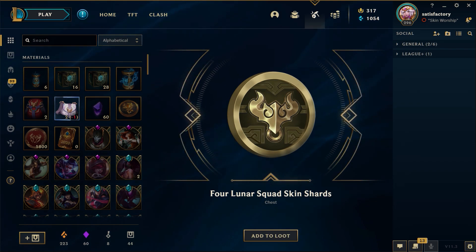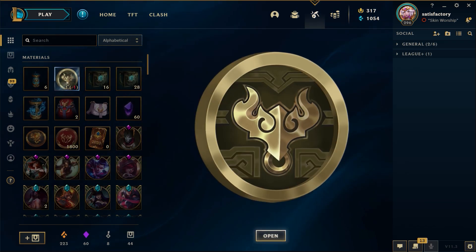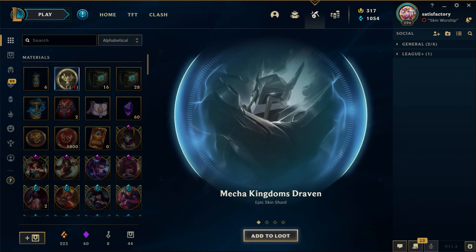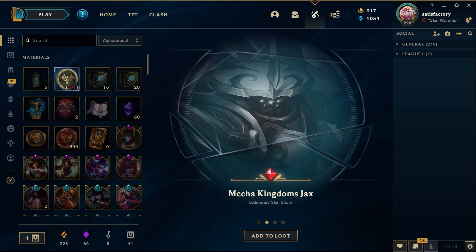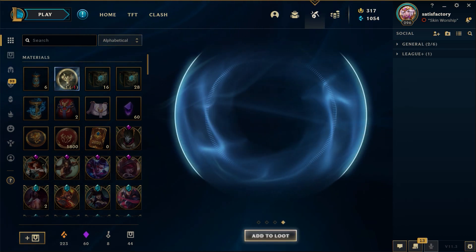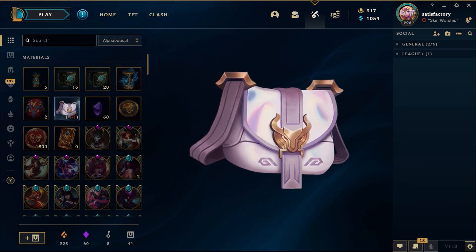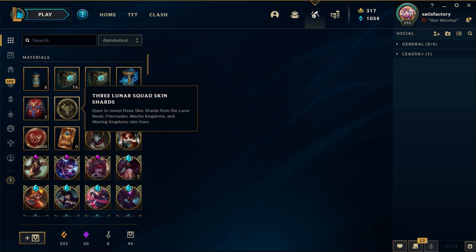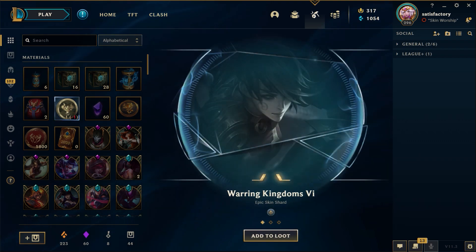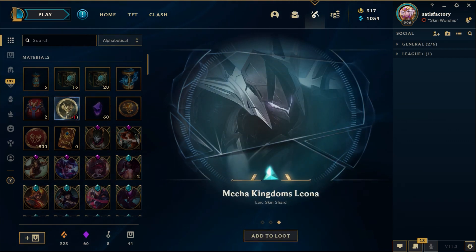Four Lunar Squad skin shards — are these the new ones? Another Mecha King shard, Warring Kingdoms Katarina, Radiant Wukong. Okay that was pretty exciting — three Lunar Squad skin shards, so basically one skin. Look, I can't complain with that.